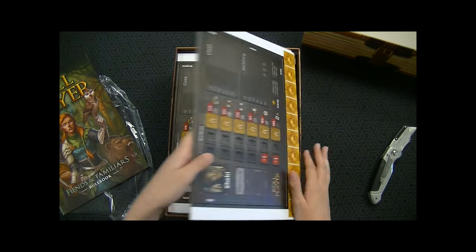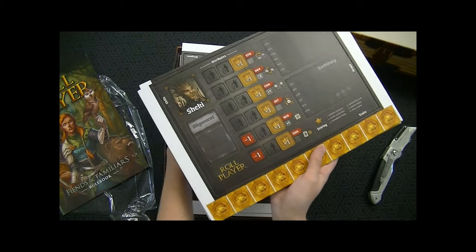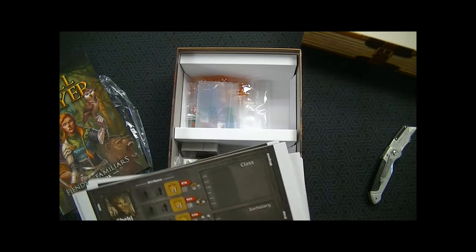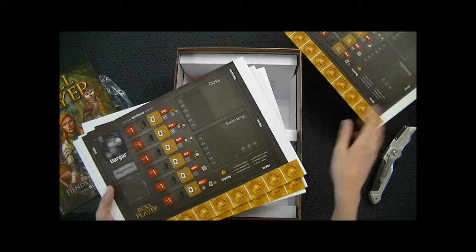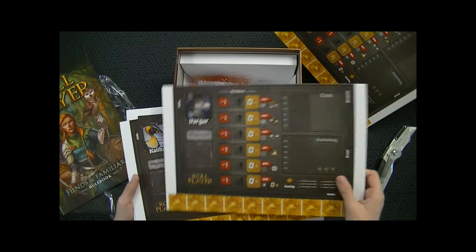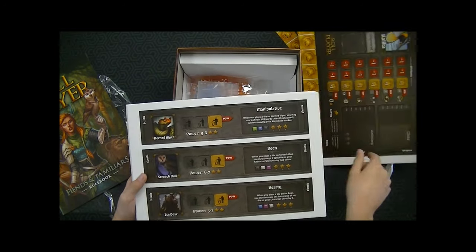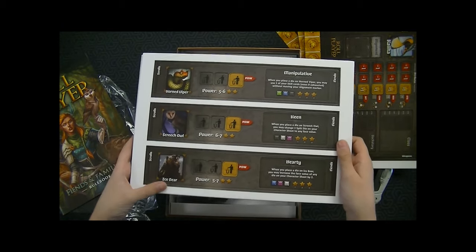We have some punch-outs — quite a bit of them actually. This is Sheki, Vargar, Keika, Horned Viper, Screech Owl, and Ice Bear.